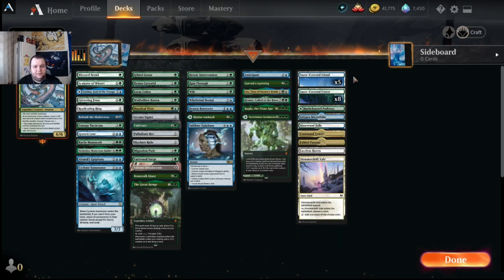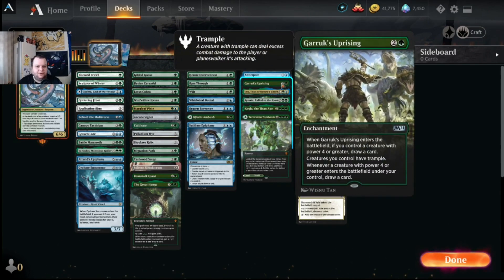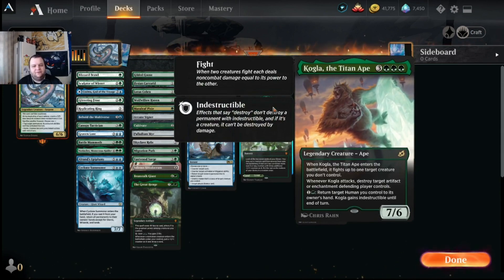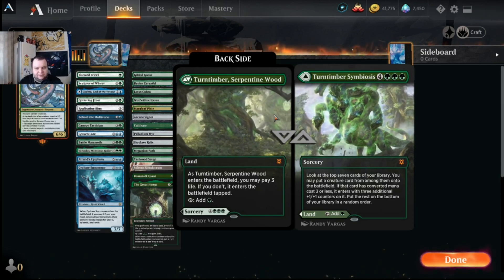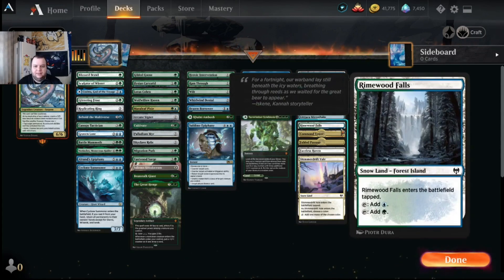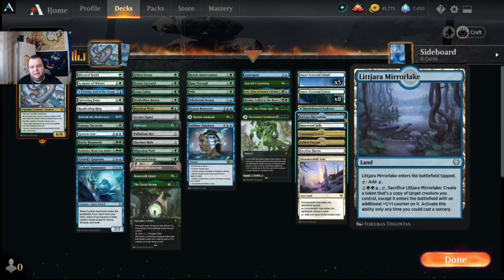Other role players include Anticipate to look at the top three and put one in hand, Waker's Uprising to give Koma and all its serpents trample, Uro for situational ramp, Renata to pump all serpents to four-fours, Kogla as a big fight creature that destroys artifacts and enchantments, and Tyrant of Kher Ridges for top-of-library digging. The land base uses Shimmer Drift Veil, Faceless Haven, Rimewood Falls, five islands, eight forests, the new pathway dual lands, and Command Tower with Fabled Passage.